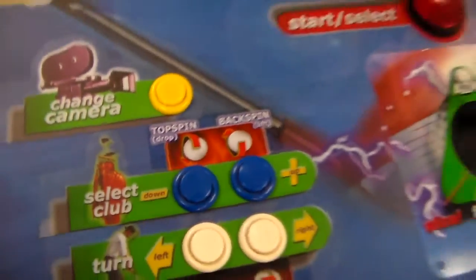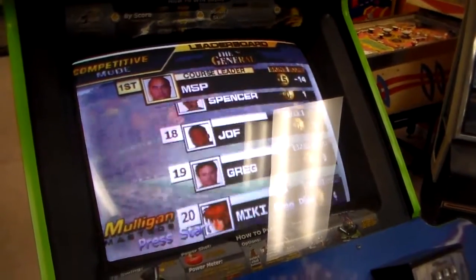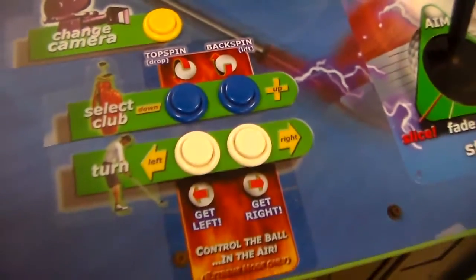It had two modes: Extreme Mode and just a normal mode. In Extreme Mode you could do stuff like add topspin and backspin to the ball after it's in the air, and things like that.